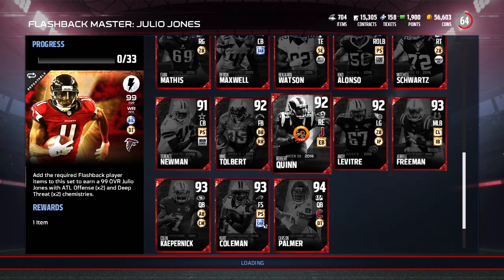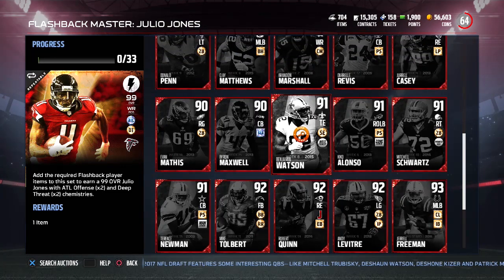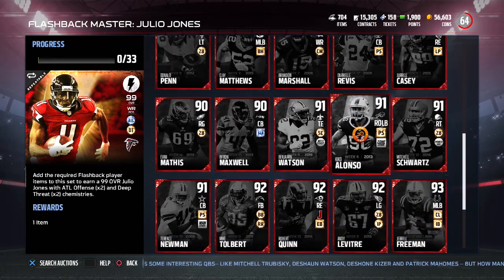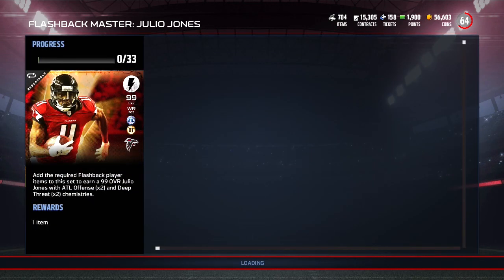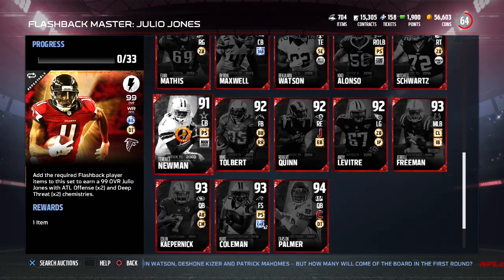All of these cards are getting price fixed right now, because what's going to happen whenever they put out a set like this where you have to buy certain cards — you can't just put in a wild card of Flashbacks like they did with the Legend set. Anytime they do something like this, people just pick specific ones that they want to price fix and they just hold the market on them. Take a look at this — Byron Maxwell. There's only two up: 90,000 coins to get Byron Maxwell. We're looking at four cards and we're near 400,000 coins.